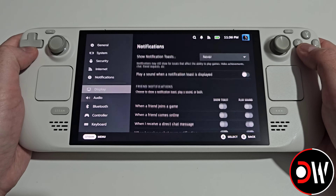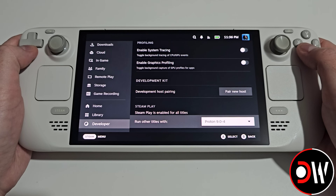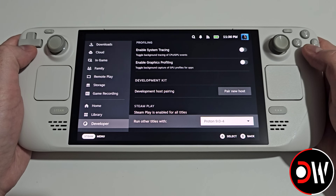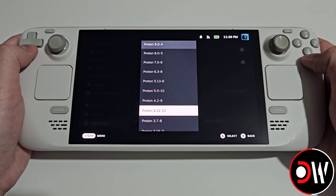From here we want to go all the way down to developer, and from here we want to choose run other titles with — select this, and when we go down we'll see Proton 10.